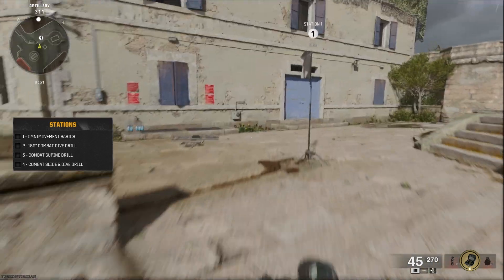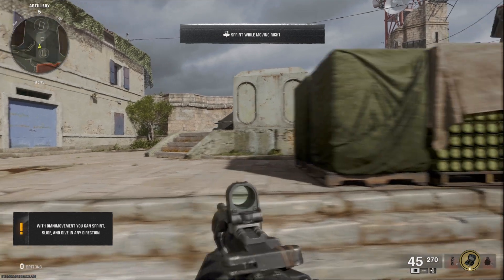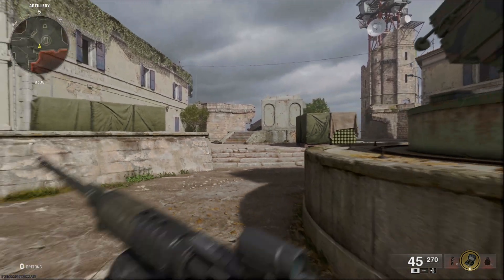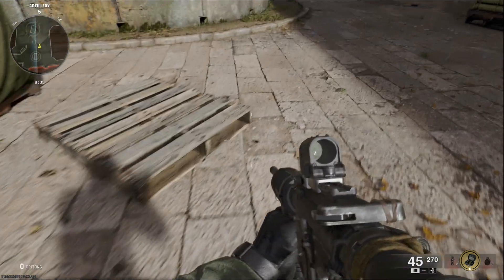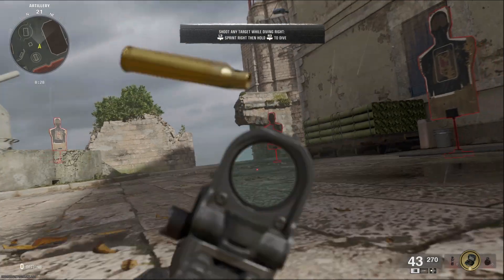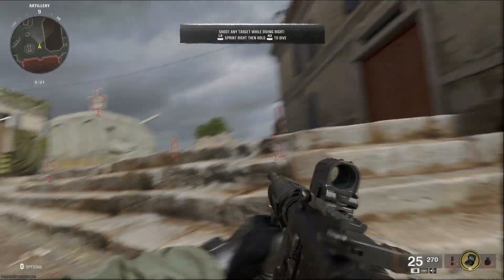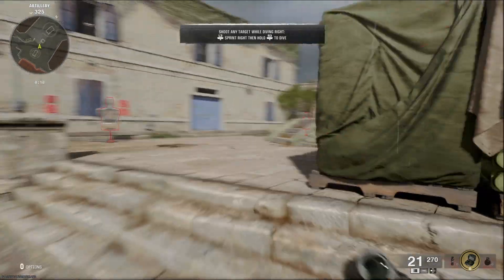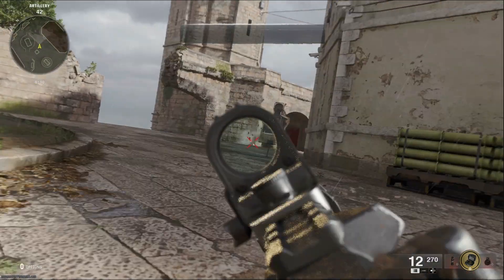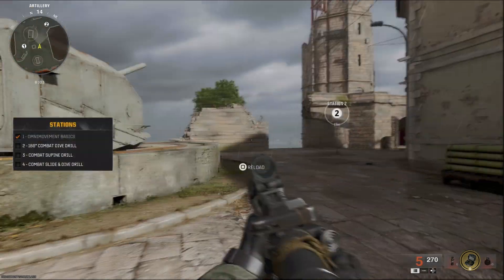Dive backwards. What have we got here? Learn the basics of movement. Sprint while moving right, sprint while moving left, sprint backwards. So shoot any target while diving right - sprint right, then hold to dive. I missed. Can I shoot while sprinting? I cannot. Shoot any target while diving left - ha! Shoot any target while diving backwards - ha! This is very cool.